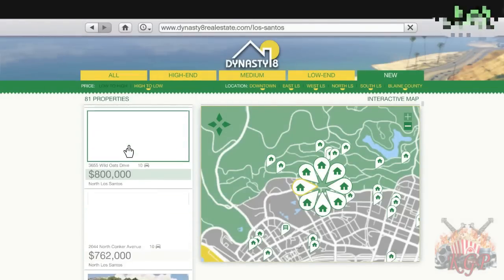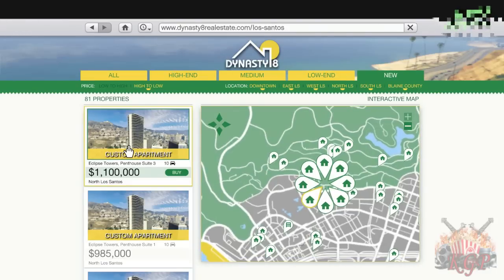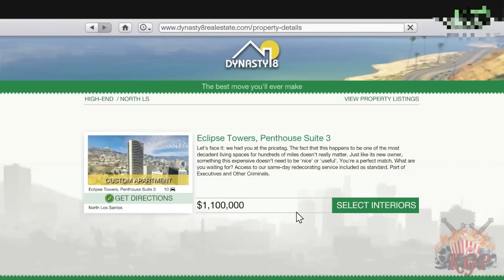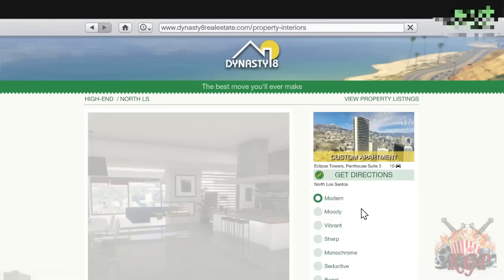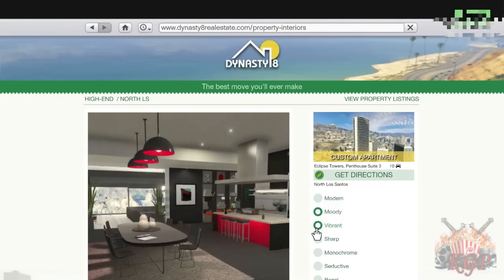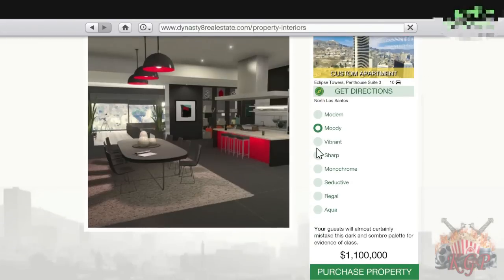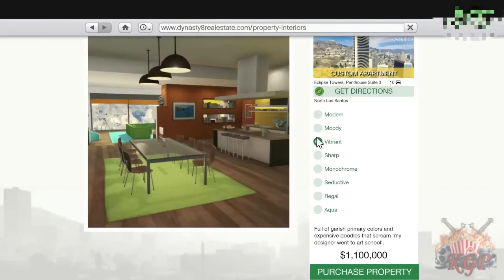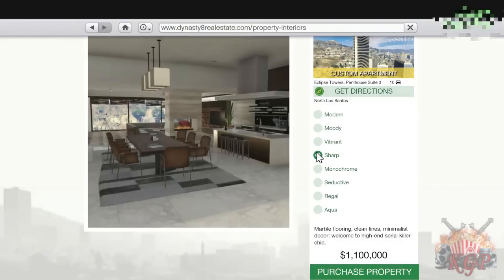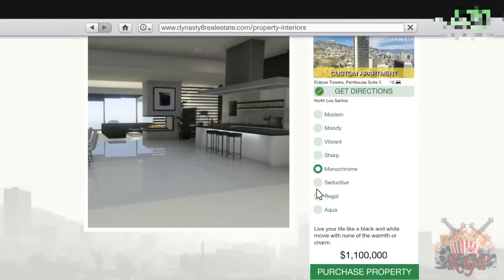So what I wanted to do first is go ahead and purchase up some of the apartments. The ones I picked are going to be essentially the most expensive one in the game, the $1.1 million dollar one at the Eclipse Tower. Essentially the three Eclipse Tower ones — the new ones that they have — are all the exact same. The only differences between them is just going to be the view when you're looking out of the apartment and where you're looking into the city. And you have eight different options for these interiors: Modern, Moody, Vibrant, Sharp, Monochrome, Seductive, Regal, and Aqua.